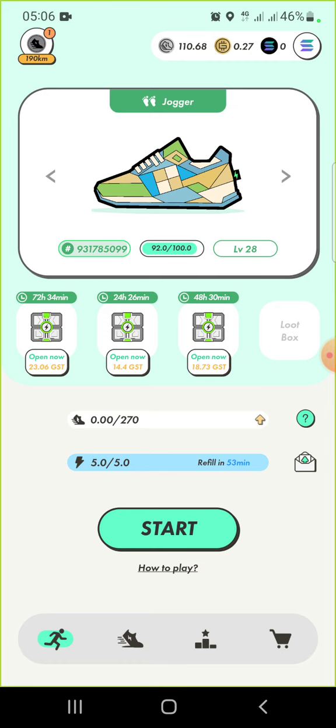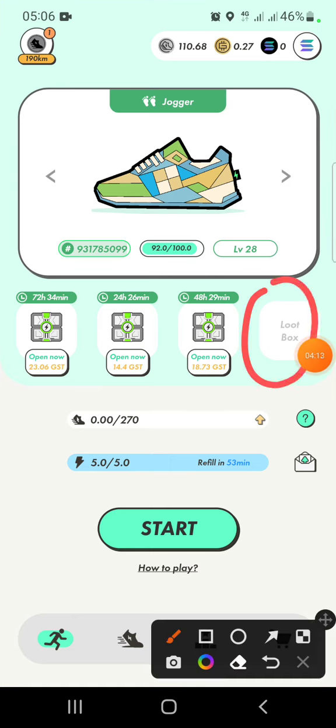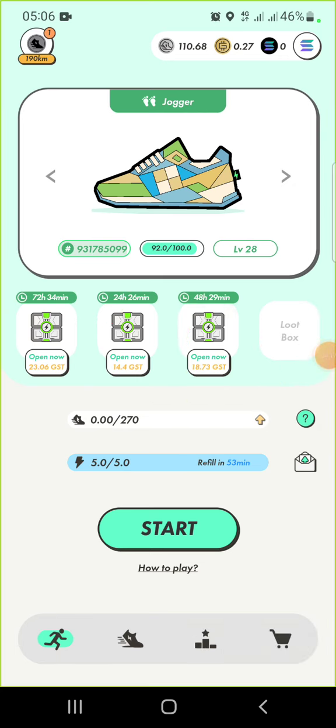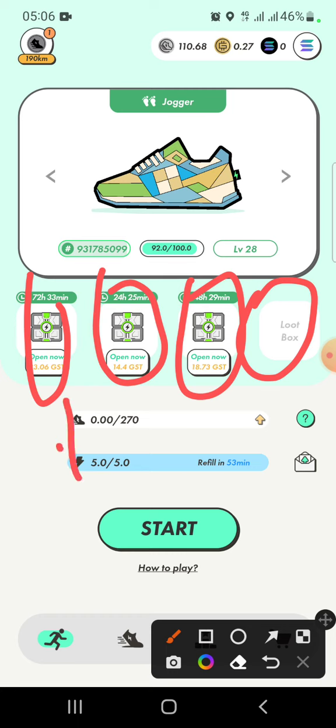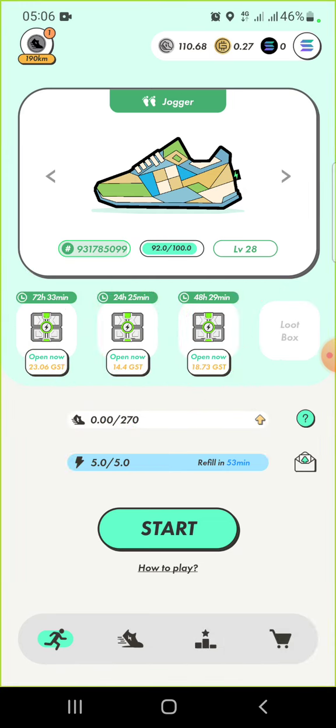To open a level four box costs 35 GST after six days — not right away, as opening immediately costs even higher. Level five costs 100 GST after eight days. With level three boxes, when you have four box slots, you're opening one box each day because 96 hours means each 24 hours a box opens. So I walk to get a box, open one tomorrow, walk for another, and by the time I cycle back the next one is available. It's kind of a rotation system.